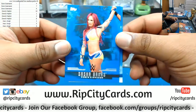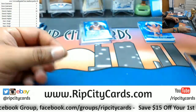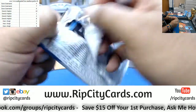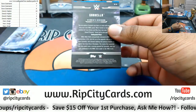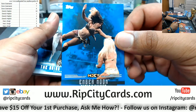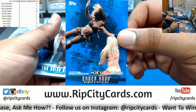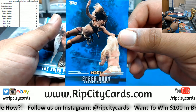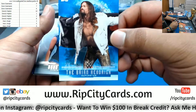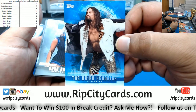Also got a Goldberg base and a Sasha Banks — look at that. Moving to pack 2 for Derek: Ember Moon is actually really badass. She's no longer on NXT, she's now wrestling on Raw and she's dope — kind of like the women's version of Shinsuke Nakamura. Also the Brian Kendrick, who I think might be on NXT now, and Dana Brooke numbered to 50, base card.